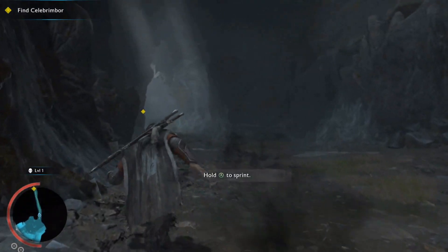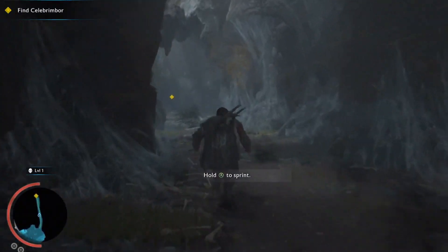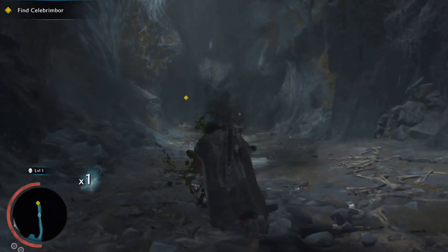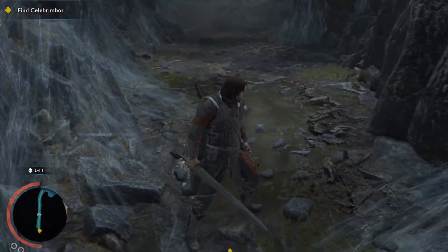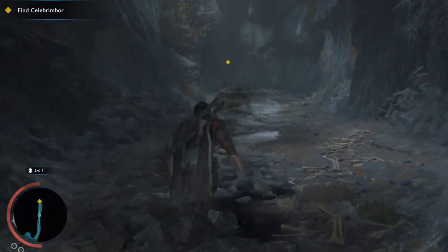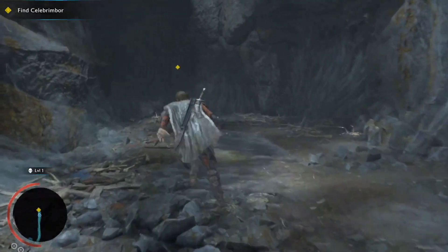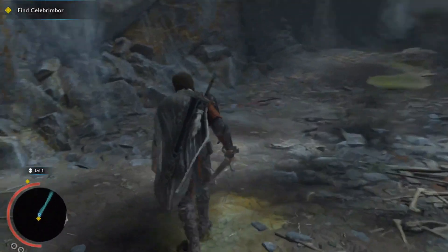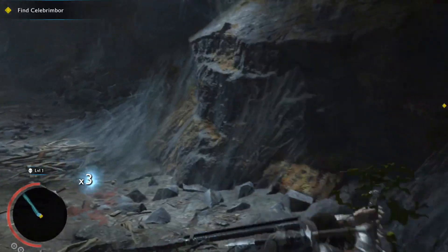As you go down into the first spider-web-covered cave, you'll see some little spiders crawling around the outside edge. If you hit X, you can kill those and I believe they do count towards your kills. Keep your eyes peeled as you approach the end of the cave area — there may be a few more lying around. I think I end up with about five total.